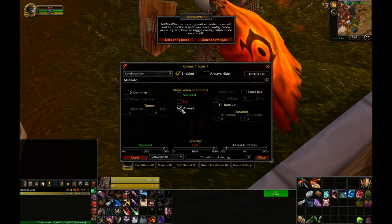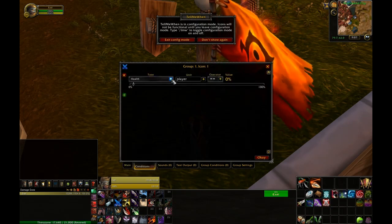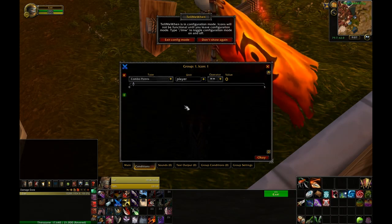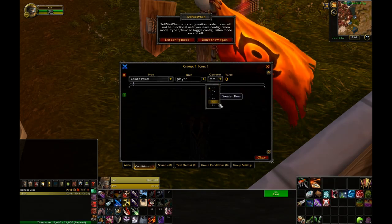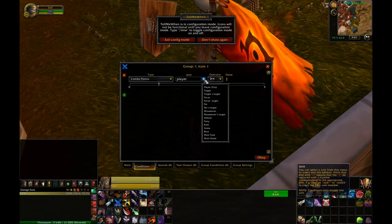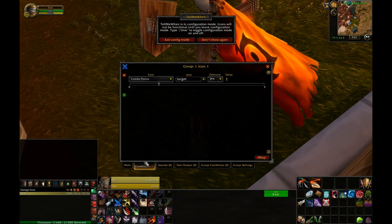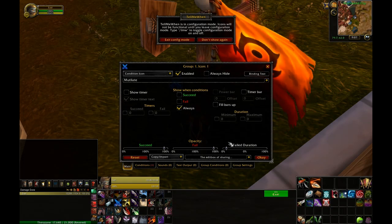I always want it to show whether or not I have a combo point — it will be faded when I don't. I'm going to set my resource to combo points and set the operator so that it is greater than or equal to one, so whenever I have one combo point this condition will be true. I'm going to set the target to the target because that's what's going to actually have the combo points. It's very important to put that in.